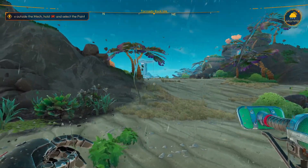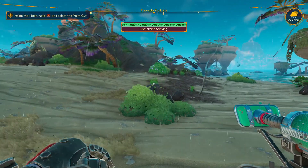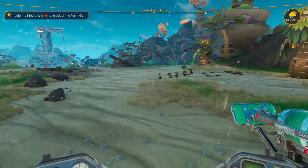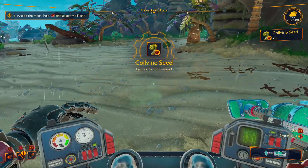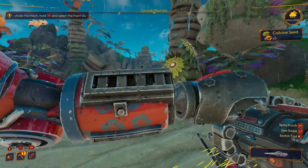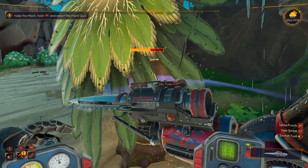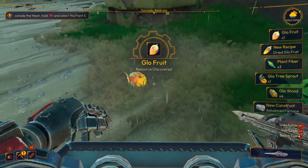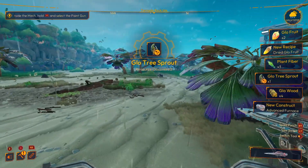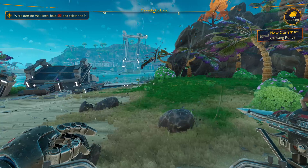Tornado Rock Island — interesting. There's a big structure over there, maybe that's the thing we were supposed to investigate. What is this? A Calivine seed. What kind of tree are you? A glow tree — and glow fruit. There's aluminum but I'm not interested in aluminum. Glow tree sprout. And glow wood — hey hey, we got some! New construction: glow fence.